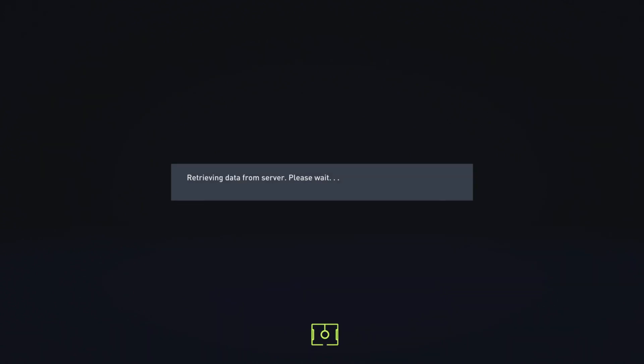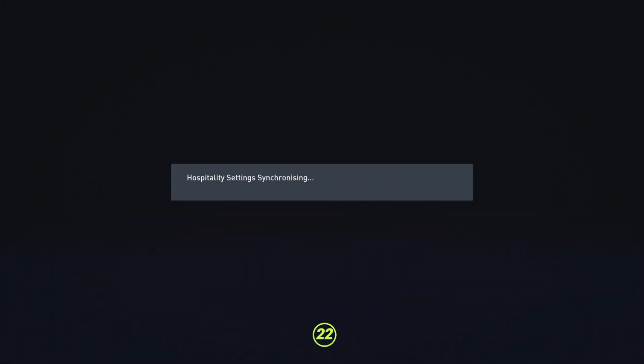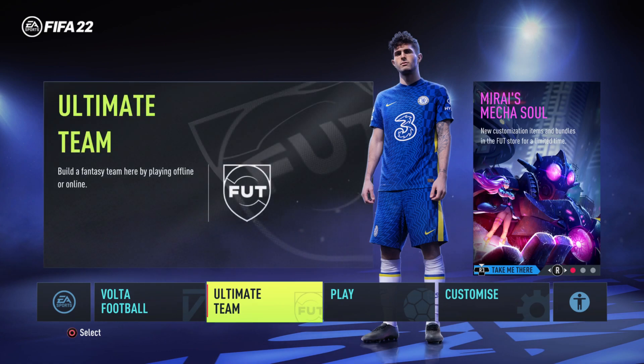Now you can see it is connecting to the EA server and retrieving data. Select Accept EA User Agreement, then select any club you like. I'm going to select Real Madrid and continue. You will see a message from the FIFA team. Now you can play Ultimate Team and play online division.